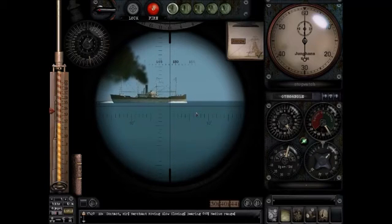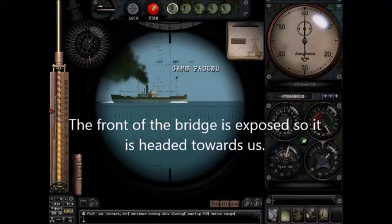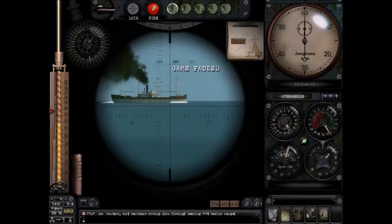Here's another tramp steamer at almost 90 degrees — it's still coming towards us though. How do you tell? Just look at the front. Tramp steamers only have single masts, so when they're at about 90 degrees or less, you really can't tell easily.